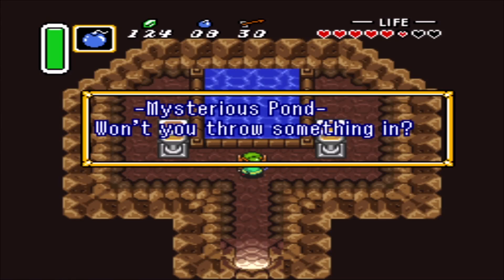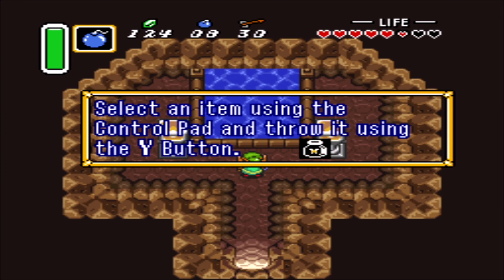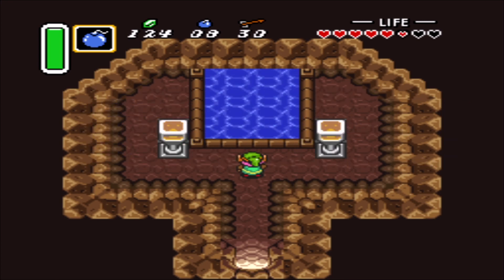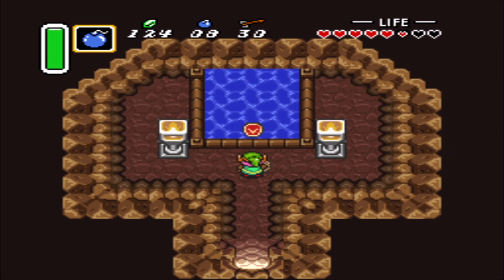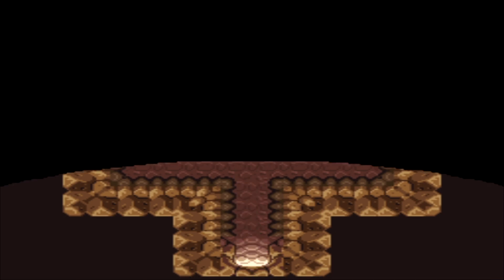Now let's throw the shield. Like before, we be honest. Here's what they give you in return: this is a fire shield. Now you can defend yourself against fireballs. A bigger shield means a bigger chance.